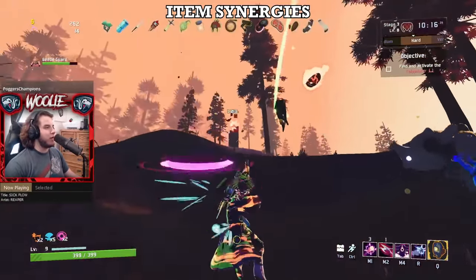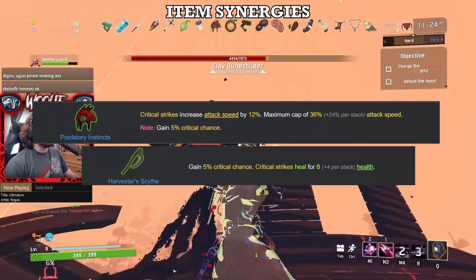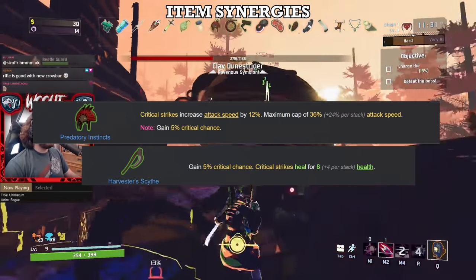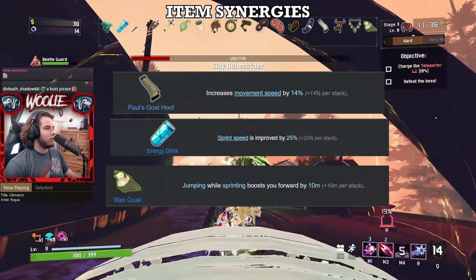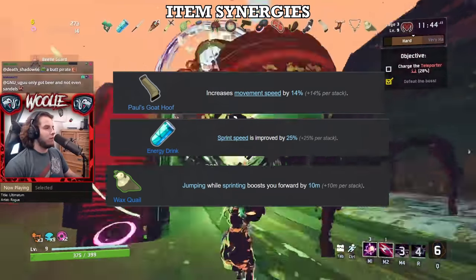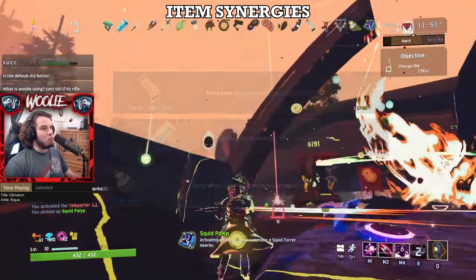Let's talk about some items that perform well on Bandit in the early game. First, Syringes: more attack speed equals less time reloading and more time shooting. Next, Predatory Instincts and Scythes: since you'll be getting guaranteed crits 90% of the time, getting either one early on is the same as getting them with capped crit. A single Scythe makes you practically immortal in the first four stages. Lastly, movement speed. Yes, move speed is important on everybody, but it's especially important on Bandit due to how easy it is for enemies to rotate their backs away from you and prevent backstabs. Your stealth isn't going to be available for every target, so having some Energy Drinks, Goat Hooves, and a Wax Quail or two opens up your window of opportunity by a huge amount.